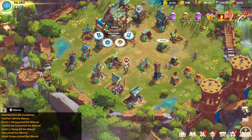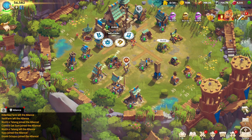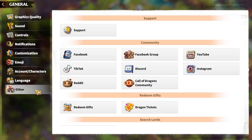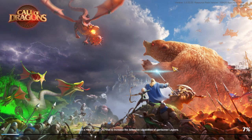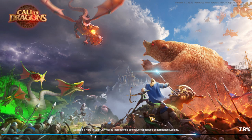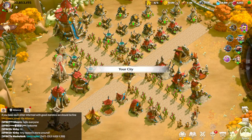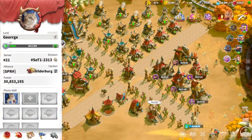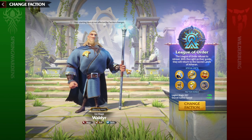Unfortunately I don't have the Celestials recruitment building on this account because my health of order is pretty low, so we are going back to the main account in order to check Celestials in the faction change screen. That's the main idea of why I'm focusing on only one account — to make a video about another faction I have to create a new account. So Celestials and mages are in general the main reason why League of Order is the main mage faction.